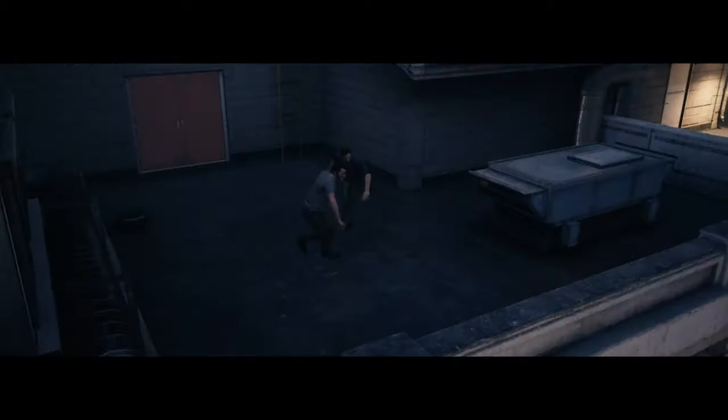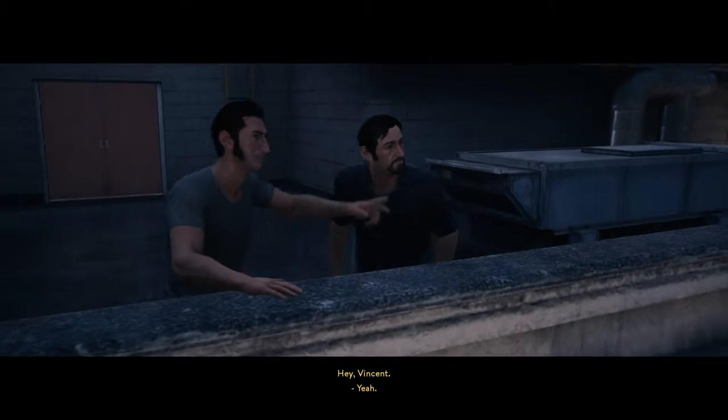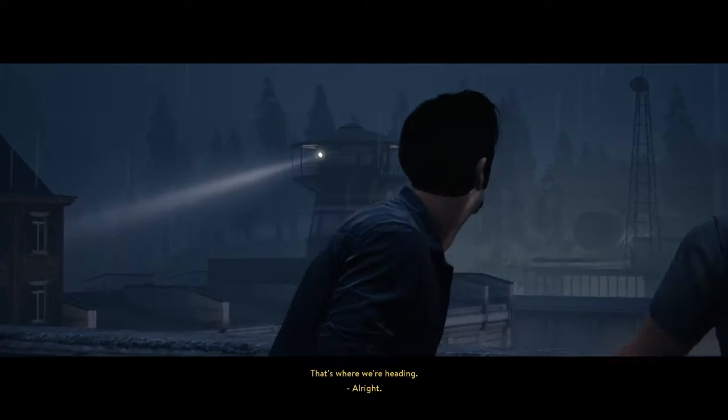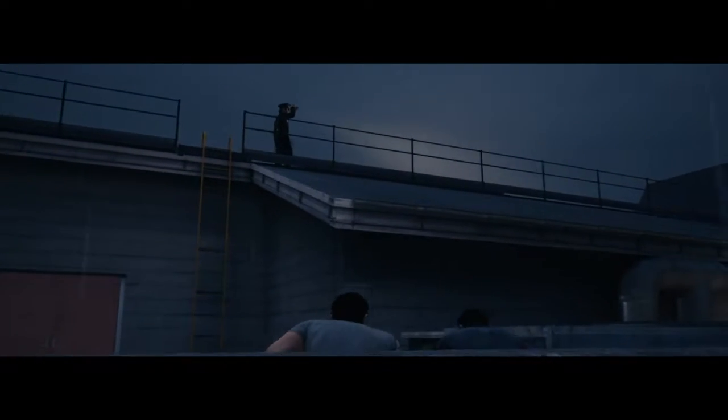What you need to do for this one is after bursting your way through the double doors masked by thunder, and after you've made your way across the rooftops you saw early in the work detail mission, you will enter a window into the warden's office.